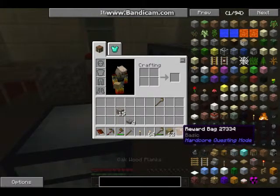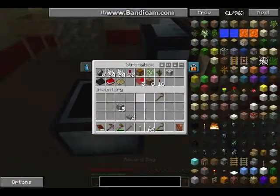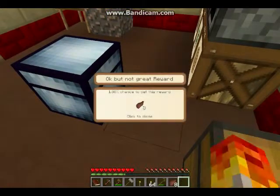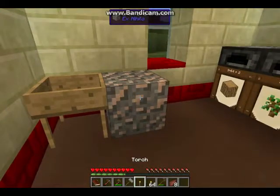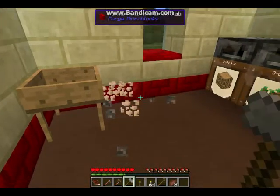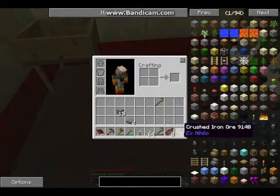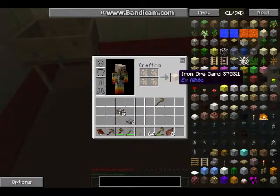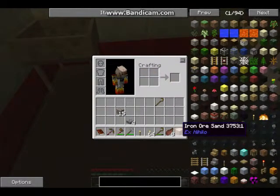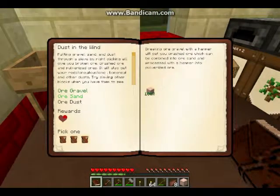I didn't open the rewards bag from last time — I wanted to open it on screen with you guys to see what we get. Let's go ahead and do that now. Oh, jerky — chicken jerky. Works out good if we get hungry. Now what that does is it'll give us four of these crushed iron ore. We take that, put it in our crafting grid like that, and that gave us iron ore sand, which is what we needed to complete our quest — our second one. There's our sand.